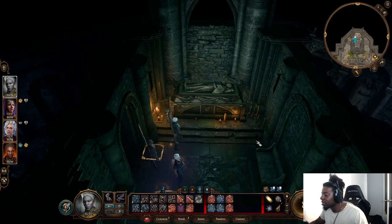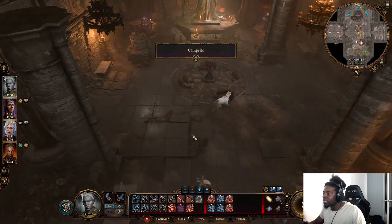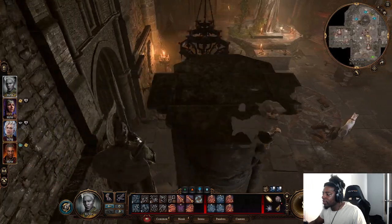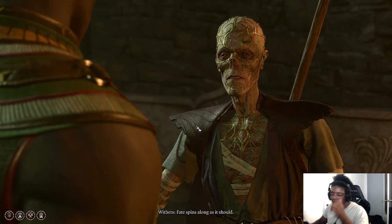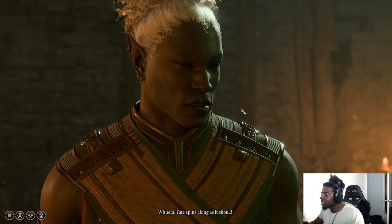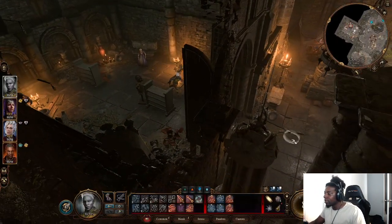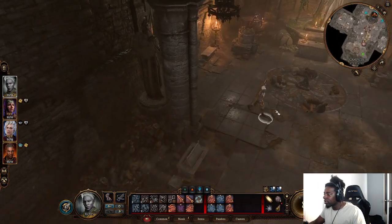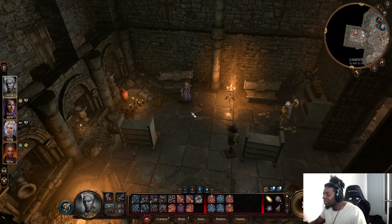All you have to do to complete this quest line is go to your camp. You teleport to camp and you'll pop up in this little crypty-type area in the ruins. Just go to the left and you'll come in here and talk to this guy — he's a skeleton person. His name is Withers, and he will have appeared here.